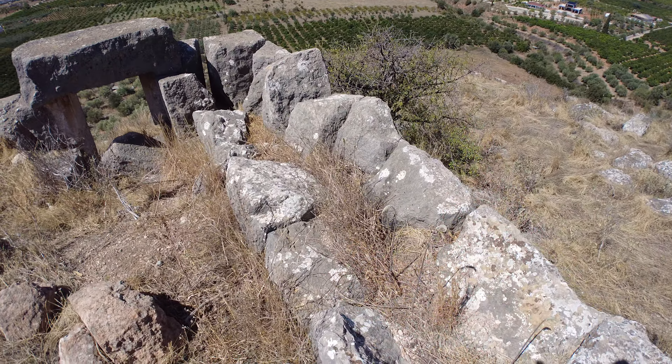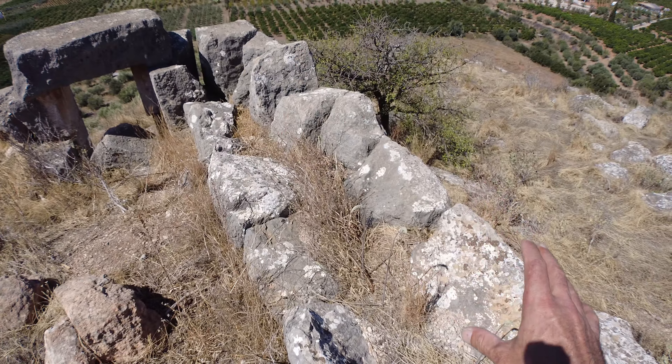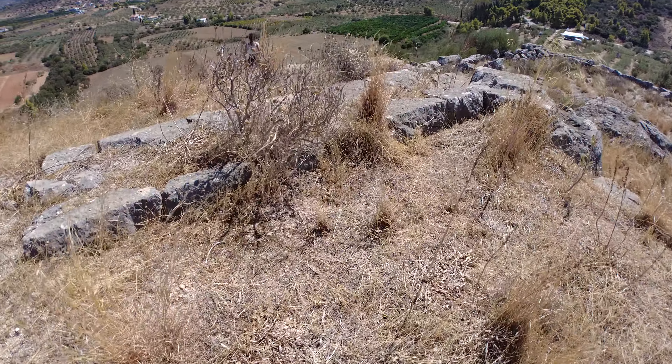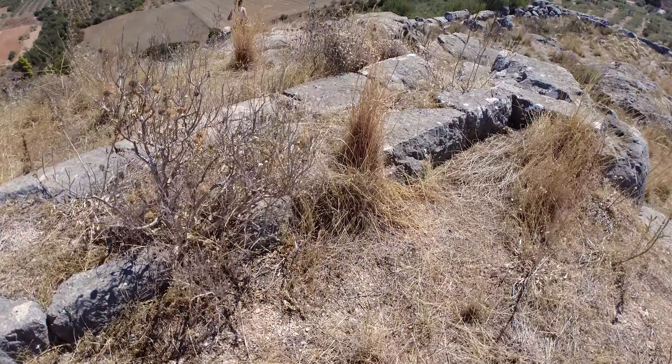There are two lines of stone — one inner line and one outer line — visible on both sides. There are also indications of the same double-line here. My estimate is that this higher inner square is about eight meters by eight meters — maybe seven, maybe nine, but not much more or less.